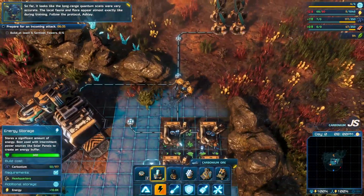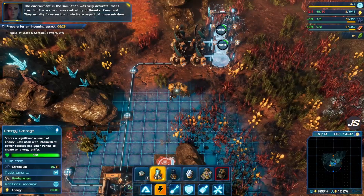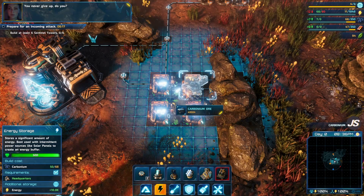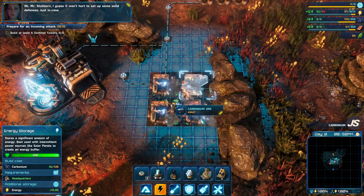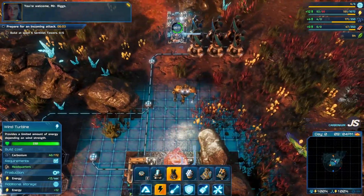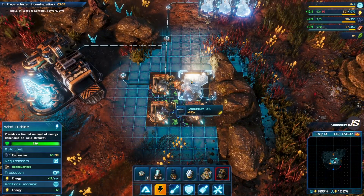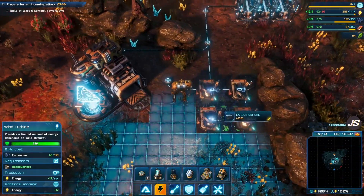Follow the protocol, Ashley. The environment in the simulation was very accurate, but the scenario was crafted by Riftbreaker Command — they usually focus on the brute force aspect of these missions. I guess it won't hurt to set up some solid defenses, just in case. I love the banter between Ashley and Mr. Riggs so far. We're gonna continue getting our power source started, using some wind turbines to get going.